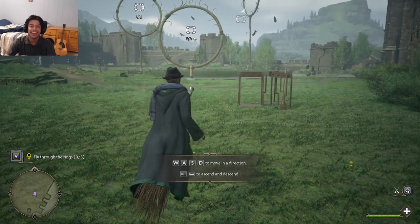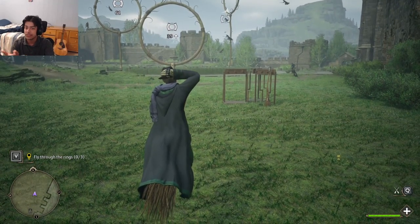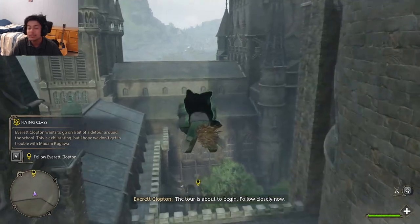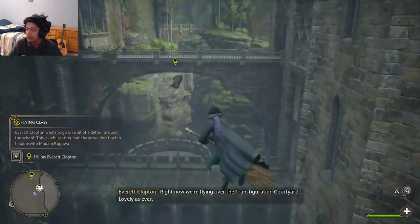As you can see guys, the first thing you're going to have to do is go through this flying assessment. Once you get here and pass the cutscene, you will have to fly through all three rings. After the first trial, you will get into your second trial, and that is just going to teach you how to go up, down, and around.